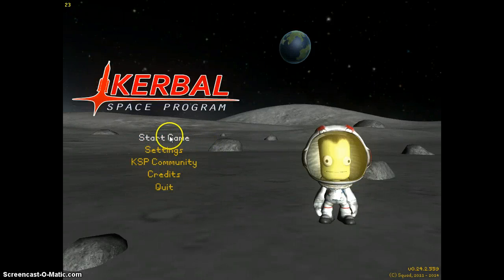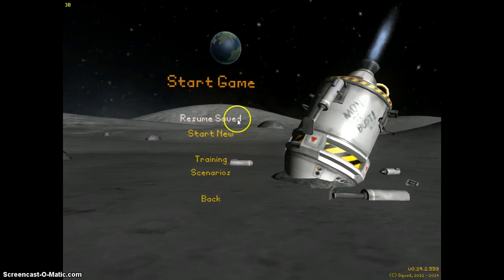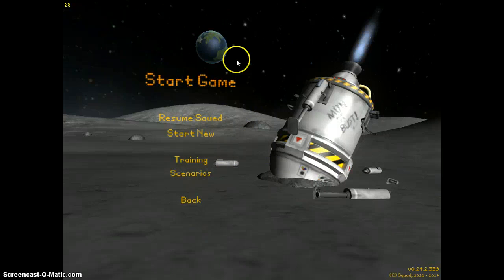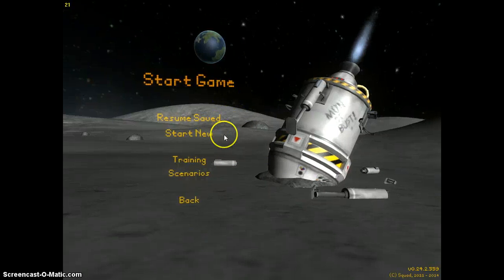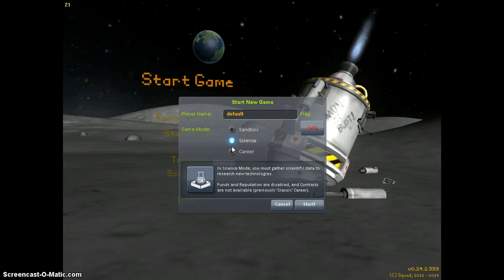Hello guys and welcome back to another episode of Kerbal Space Programme. Today we are showing off the new 0.24 update, also known as First Contract. So let's start a new world. The first differences here - you've got Sandbox, Science, and Career.